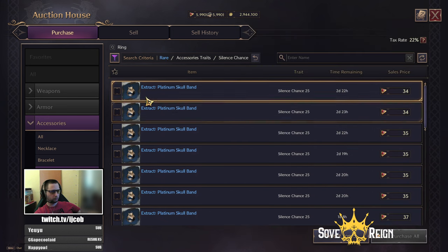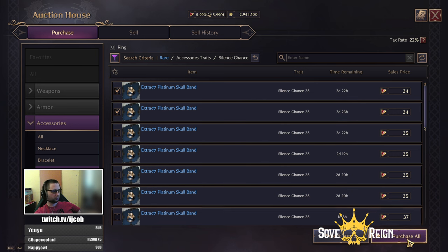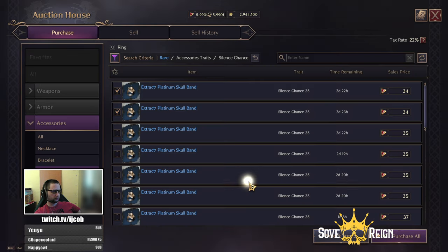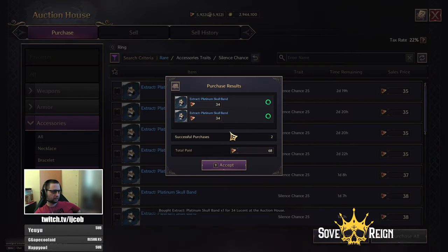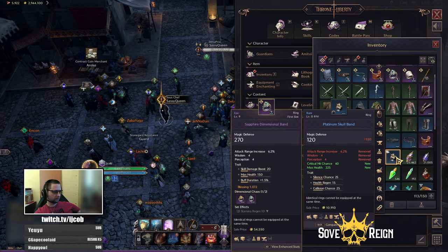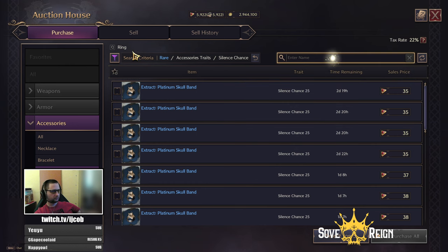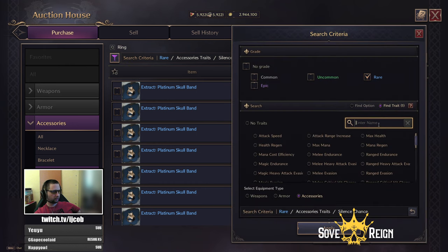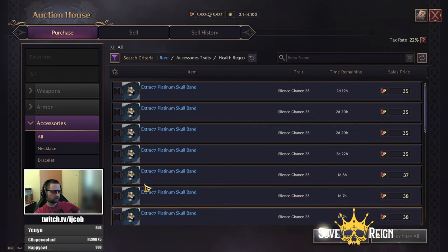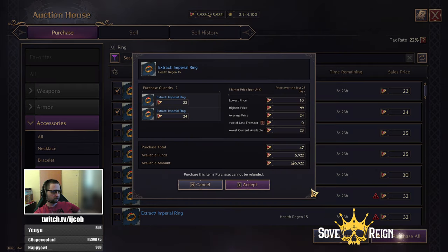I will buy two of the cheapest ones, because you can upgrade trades only up to plus three. So platinum school band — buying two silence chance. The next trade will be health regen for my item. So again, rare trade, health regen, and I will buy the two cheapest ones again. Purchase.